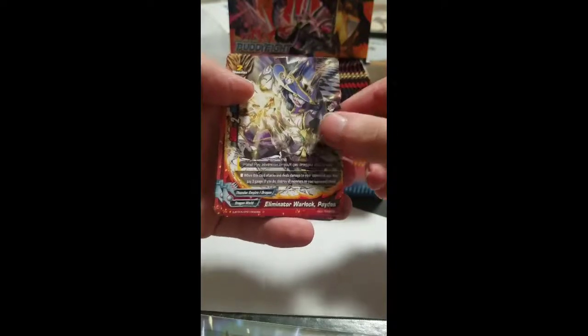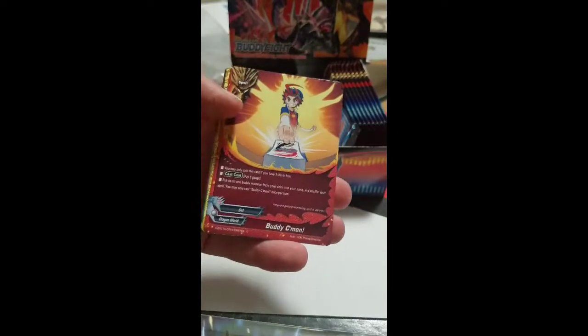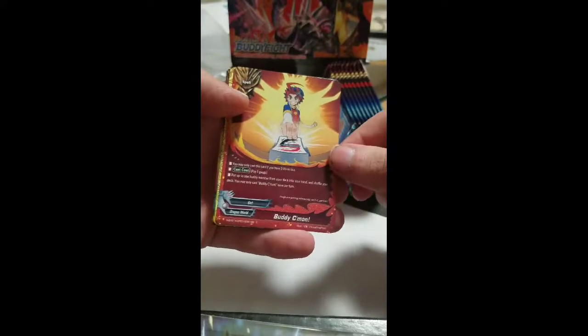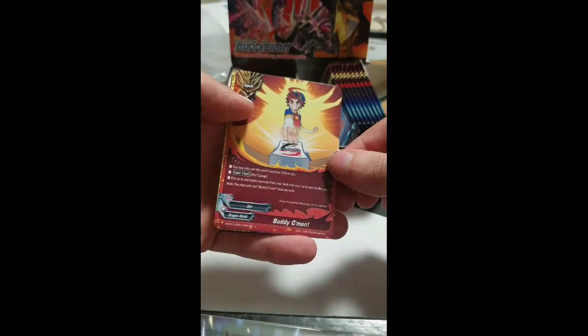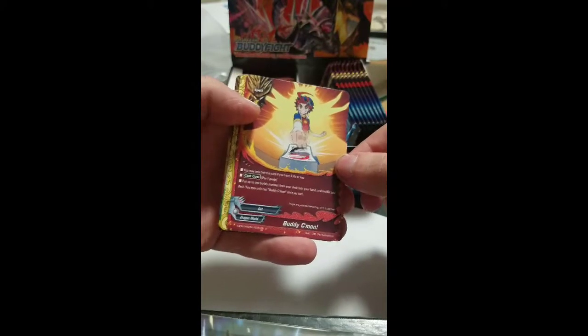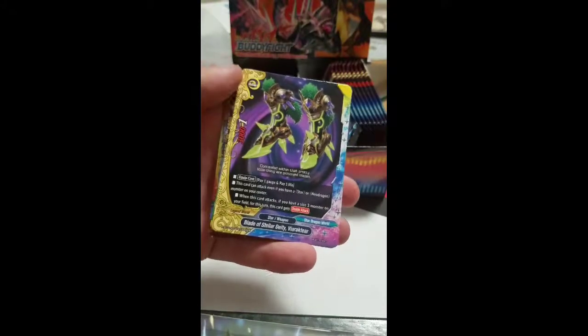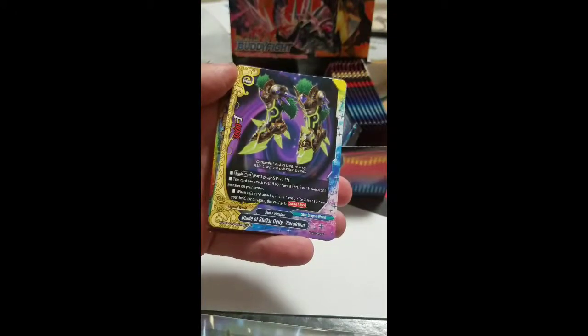Eliminator Warlock Paidos — Buddy Come On. You can only cast this card if you have three life or less; pay one gauge, put up to one body monster from your deck into your hand, then shuffle your deck. Not bad I guess. Blade of Stellar Deity.